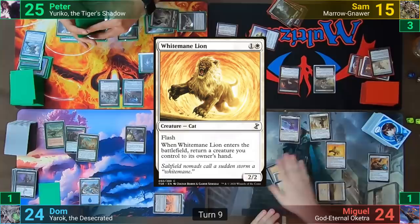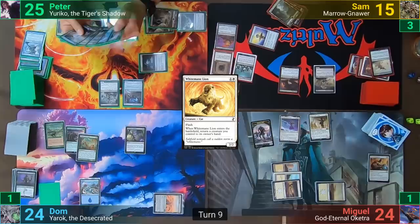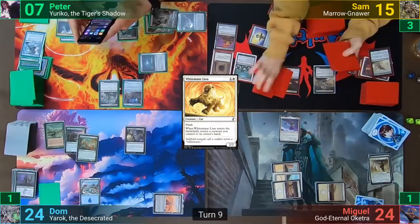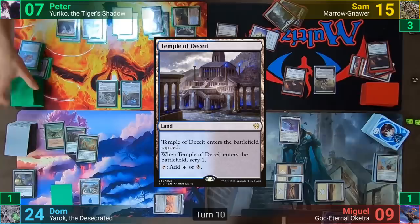Responding to this, Miguel flashes out his White Mane Lion, getting a Zombie token from his Oketra trigger to use as fodder for the Torment, plus pays 1 to the Mentor trigger to draw a card. The spell resolves as each of Dom's opponents face 14 instances. Peter ends up taking 18 damage, discarding 7, and sacrificing his Sol Ring. Sam discards a full 14 Rat Colonies, while Miguel loses 2 creatures, discards 7, and still takes 15. Surprisingly, with no one dead, Dom just passes to Peter.